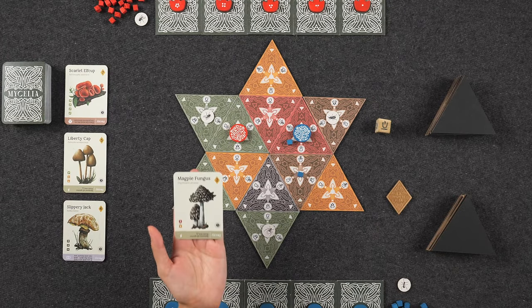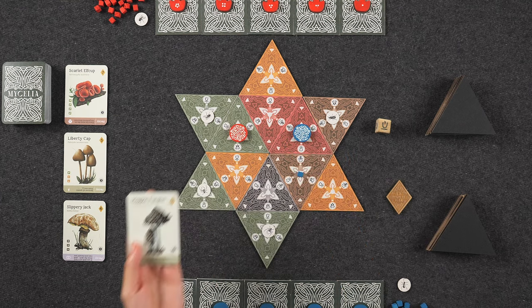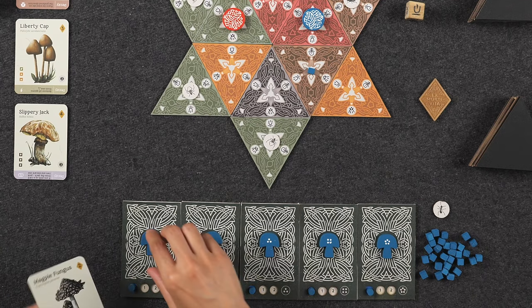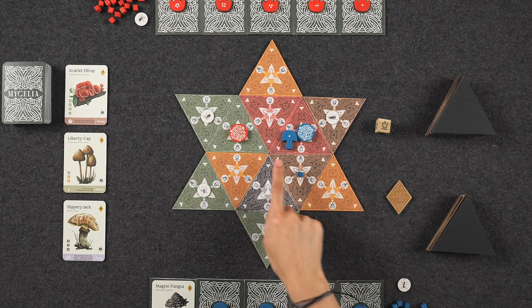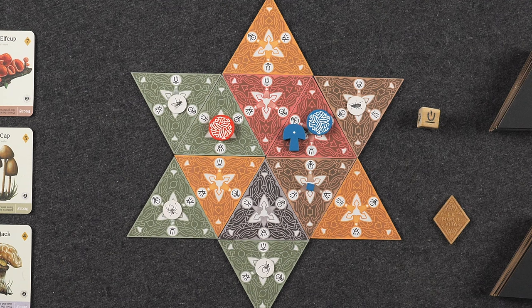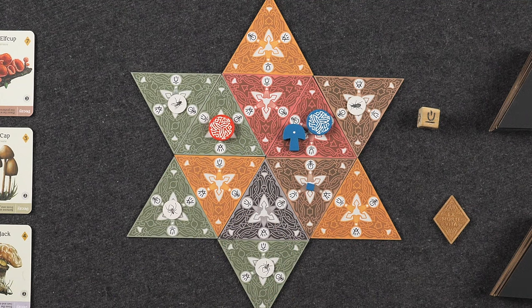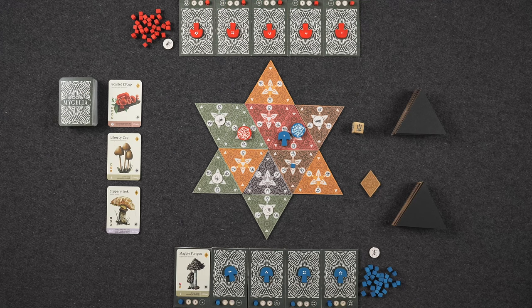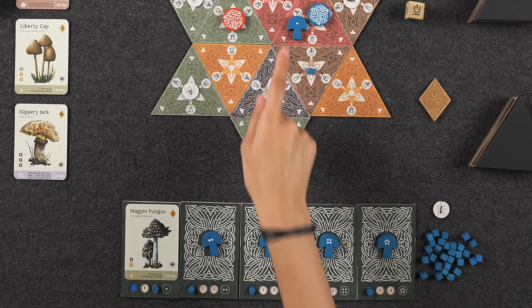Going back to our previous example, I'm going to go ahead and fruit the magpie fungus. I'll discard that spore that's on the red triangle, then choose one of the five mats in front of me to place my card on. The token on the mat now gets placed onto the tile where you discarded your spore. You're not allowed to grow more than one mushroom on the same tile, but you can grow a mushroom where you have your mother mushroom. Each mushroom you grow can only spore up to two times, and each time you take the spore action using that mushroom, you move the token up one space. As soon as you've spored twice, you can no longer take that action using that specific mushroom.